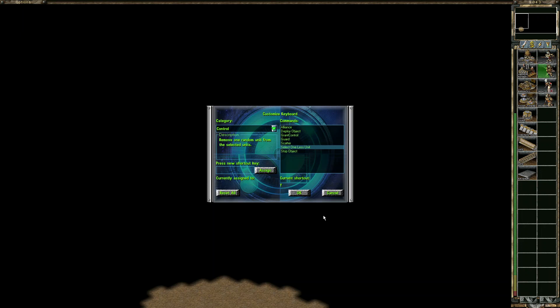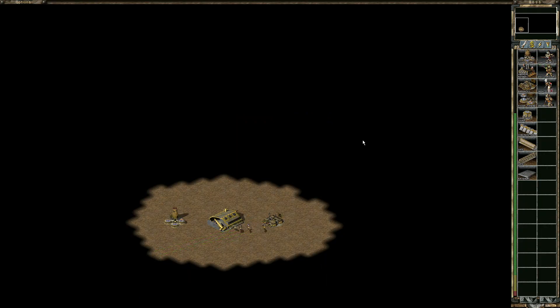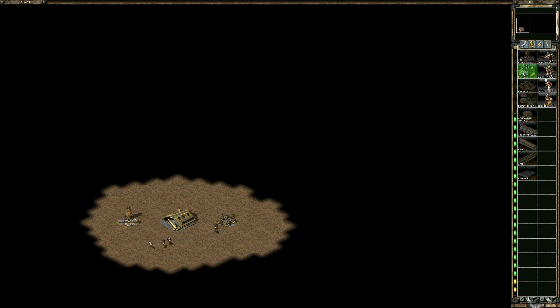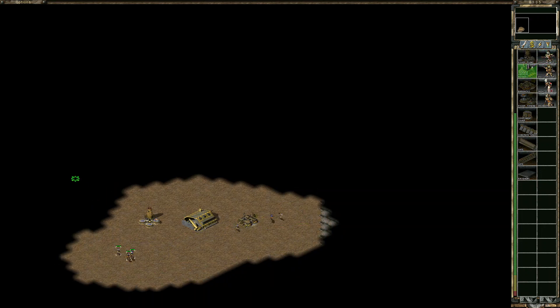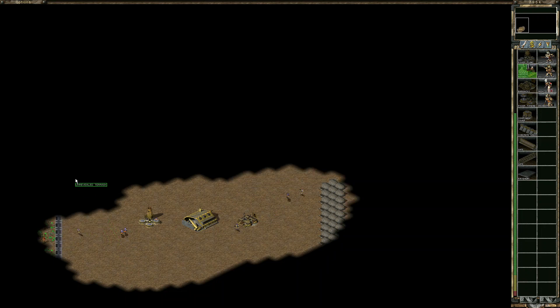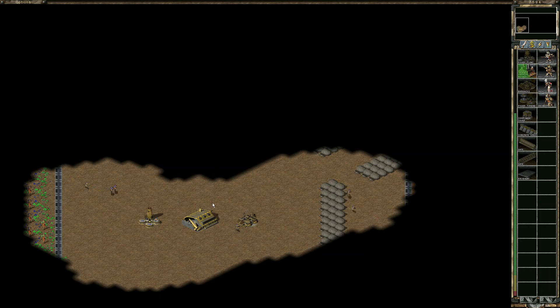And that's it. Once you do that, go to OK, then go to the Options menu and resume the game. So I'm in the middle of doing some quick building — I'll just make a couple of units here to show you some of the things you can do with those hotkeys.